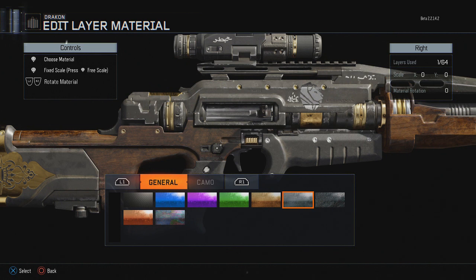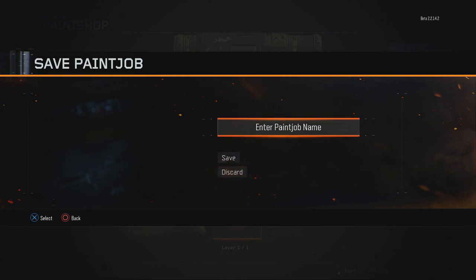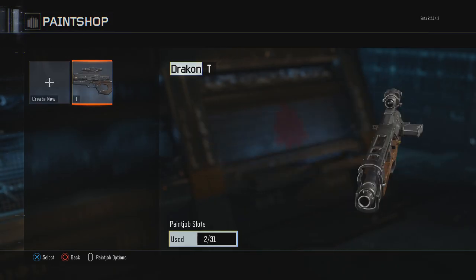There are going to be a lot more general customizations in the full game, but you can do all this cool stuff — make the gun personalized to your character. I love the gradient feature; you can go between half one color and half the other, blending in. Once you're done, put a name on your paint job — I'll call it 'T' — then press Save and it's done.